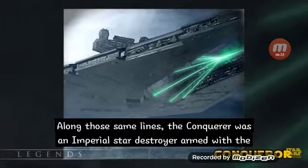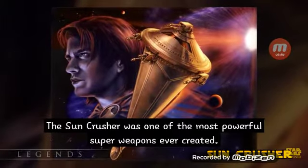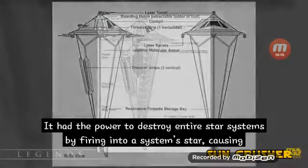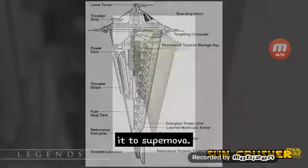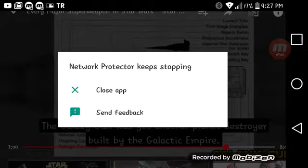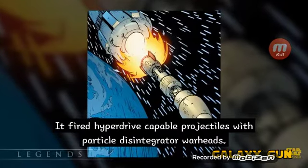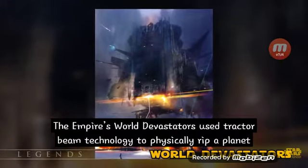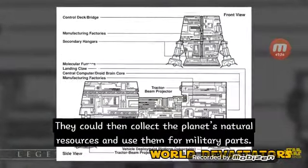The Sun Crusher was one of the most powerful superweapons ever created — small in size but nearly indestructible. It had the power to destroy entire star systems by firing into a system's star, causing a supernova. It was destroyed by sending it into the Maw Cluster of black holes. The Galaxy Gun was yet another planet destroyer built by the Galactic Empire, firing hyperdrive-capable projectiles with particle disintegrator warheads. The Empire's world devastators used tractor beam technology to physically rip a planet apart, collecting its natural resources for military parts.